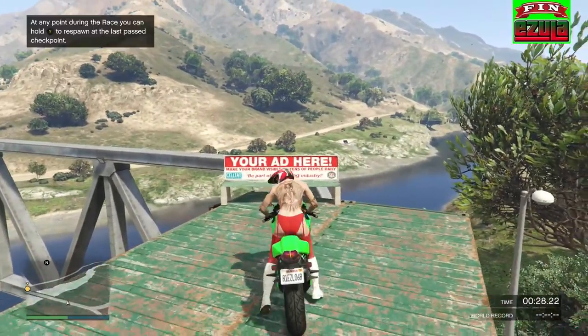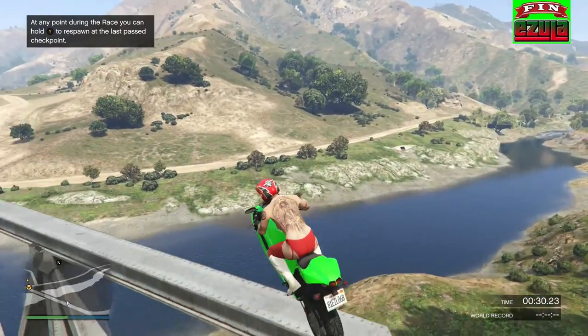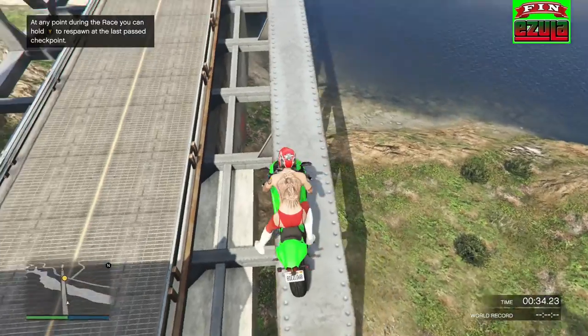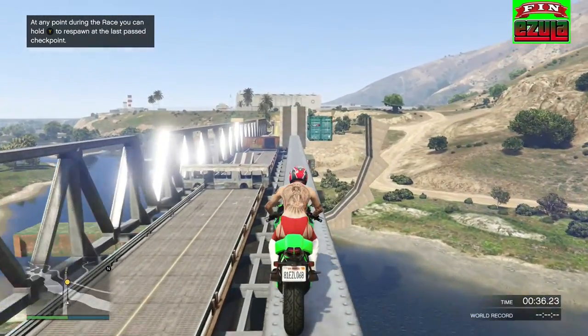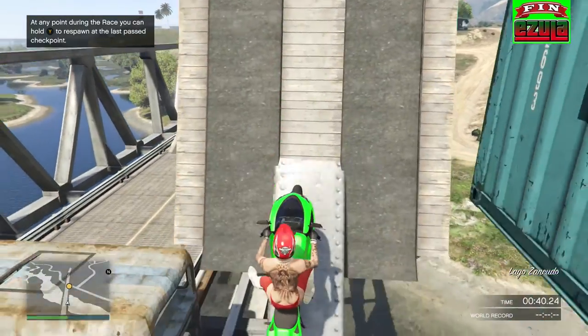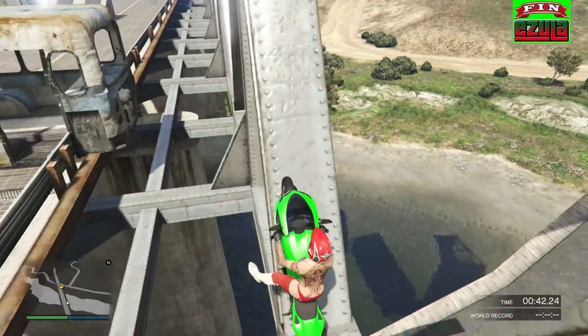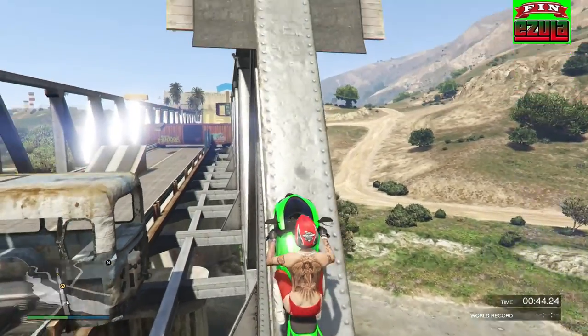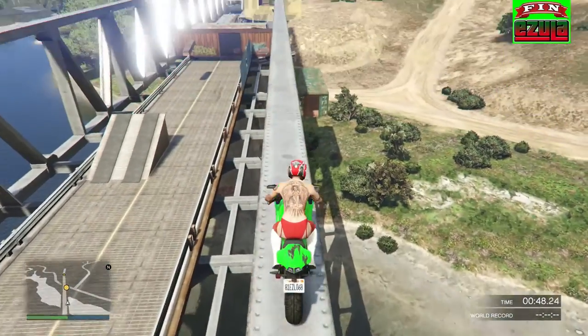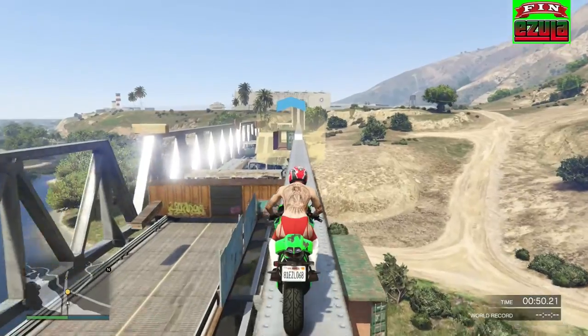They can bounce you very weirdly. Now this is a very tricky part — one of the hardest obstacles — because you also have to get over this part to get the next checkpoint. Oh no, we're going down. Now don't worry, you can just let yourself roll down to the bottom and gas again, and you should still be able to get over.